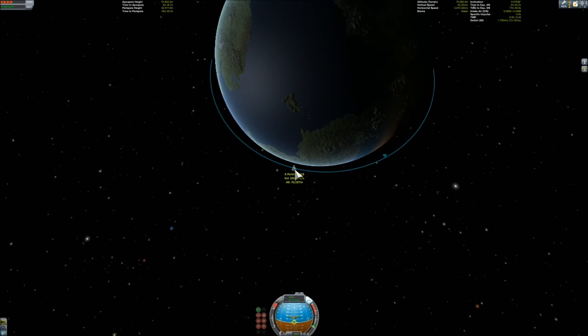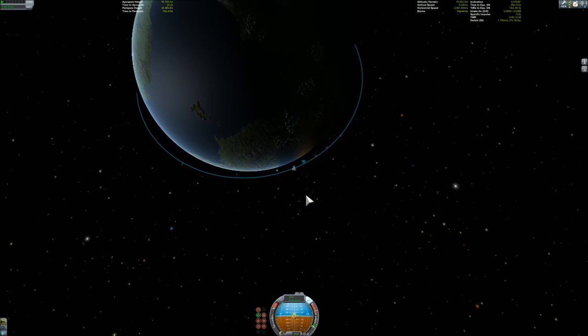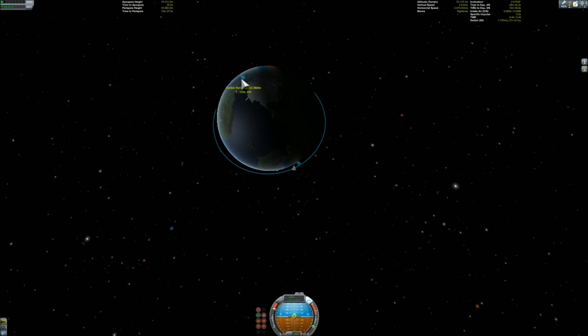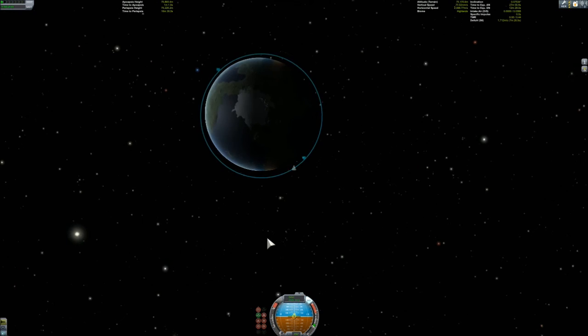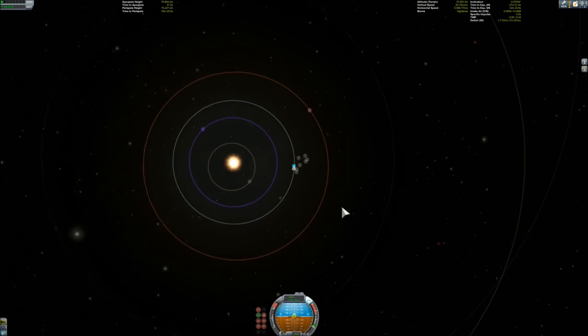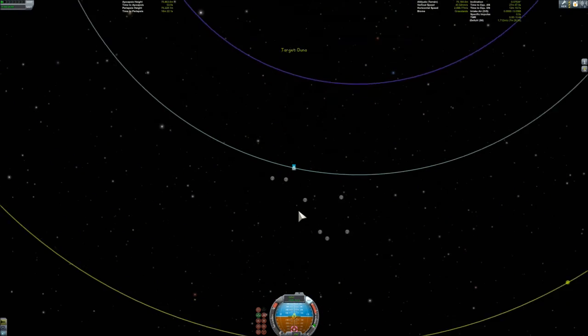Here I am just waiting for the circularization burn. So what to do to go to another planet? This is more complicated than an orbital rendezvous, but very similar in essence. There are orbits around the sun the same way as orbits around a planet, and they behave the same way.